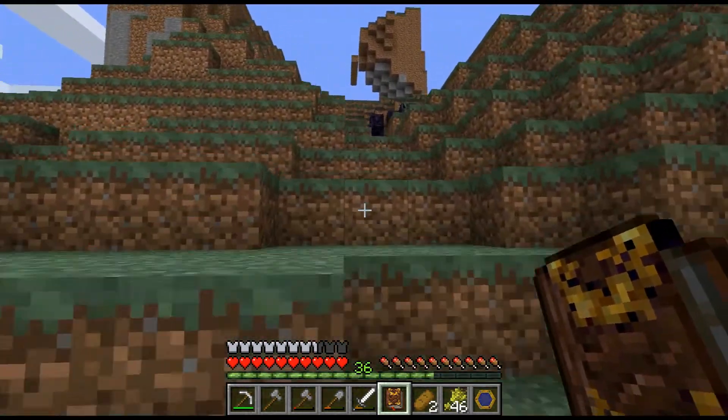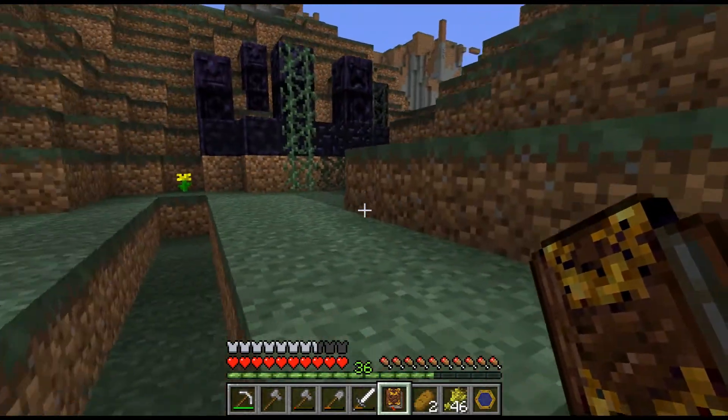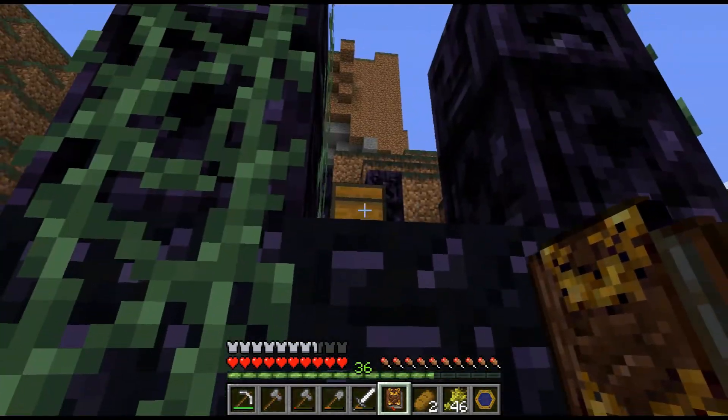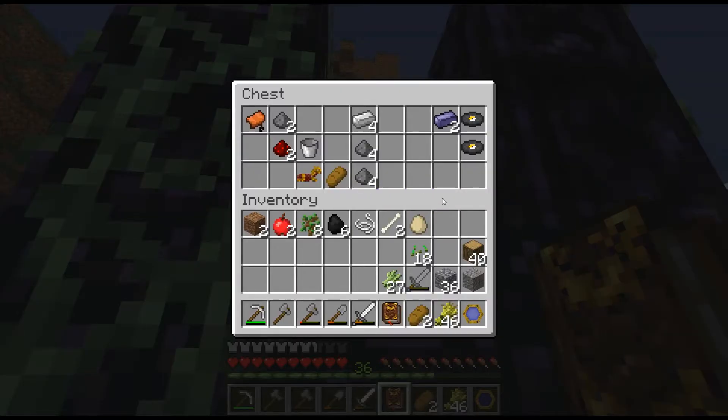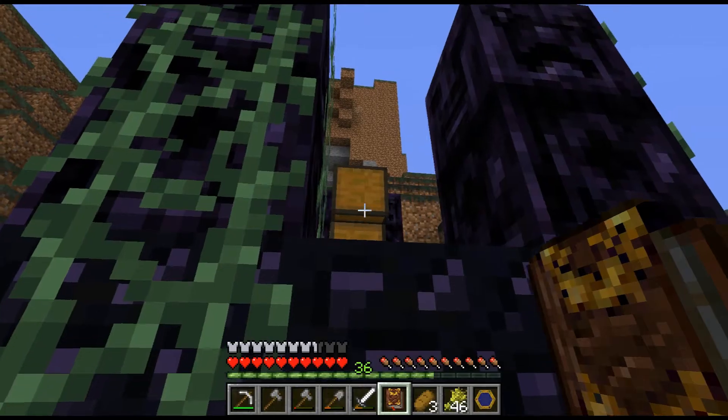But look what I see up here - it is one of those little temple things from Thaumcraft, so there should be a chest. They had this in Thaumcraft 3. Okay let's grab - yes, I am loving it! We've got the Thaumonomicon, we've got music discs - awesome! I love to find these things. I wish there was knowledge fragments, but there aren't. That's okay.